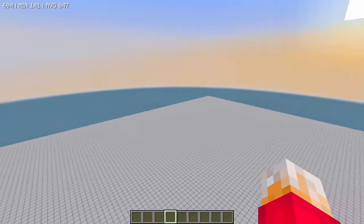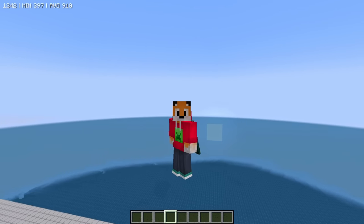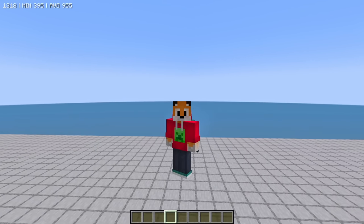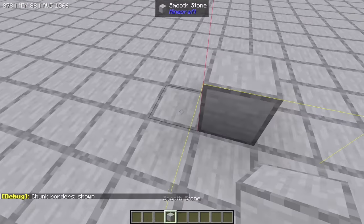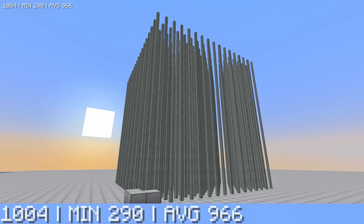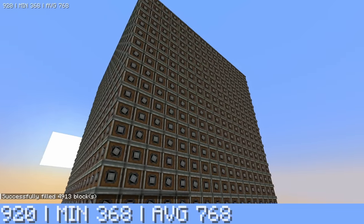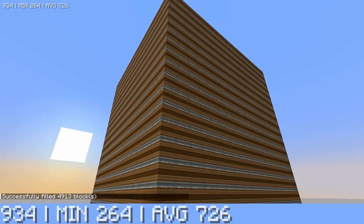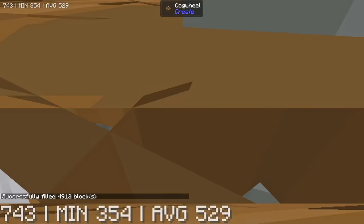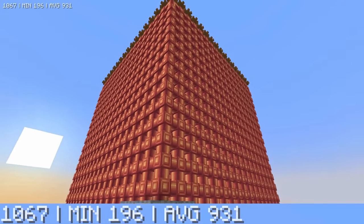Back on this little world with this platform, I'm going to start placing down a whole bunch of Create things and see what causes the most lag. I'll find a chunk border and fill chunks worth of shafts in. Shafts on their own really don't make a great deal of difference. Let's try gearboxes — they're fine as well. Haste chain drives? They seem okay. Cogwheels? All right as well. Fluid pipes took a minute to load but they seem to be okay.